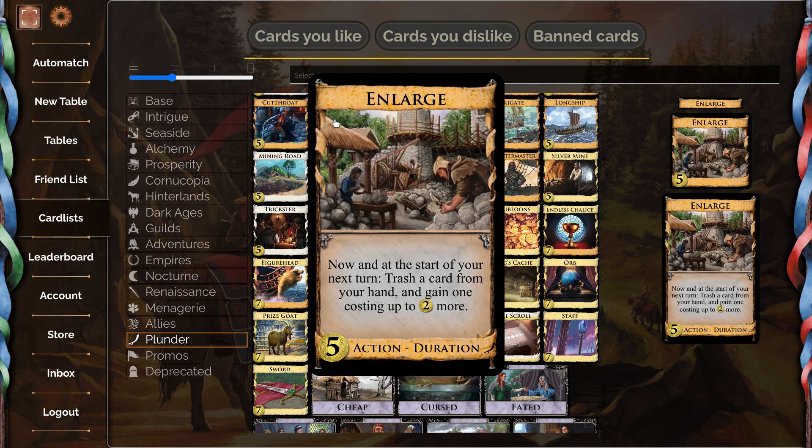Next up we have Enlarge, a five-cost action duration. Now, at the start of your next turn, trash a card from your hand and gain one costing up to two more. So this is a remodel variant — kind of awkward. The 'start of your next turn' part for this kind of effect means you don't necessarily have the right card in hand, and unlike Transmogrify, it doesn't go into your hand.